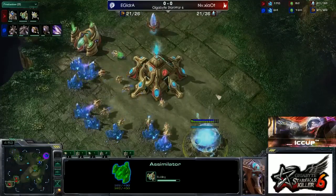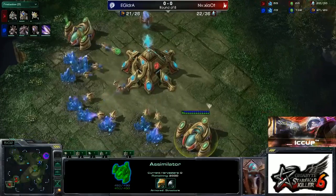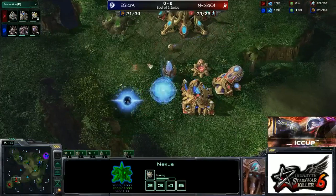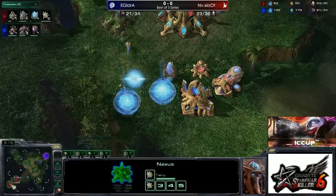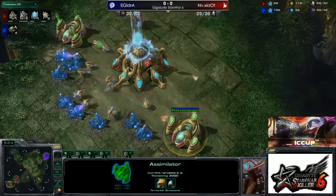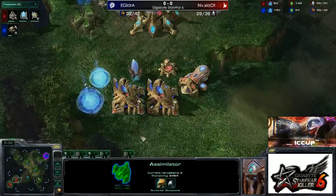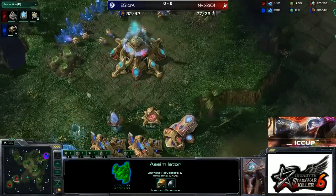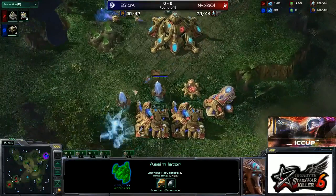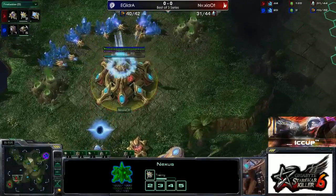Yeah, especially since he has the second assimilator already. He's going to be able to start both gases. He hasn't started mining it just yet, but most players actually wait until their cybernetics core is almost done to start that second gas — but he started it much sooner. He's going to be able to switch onto the gas any moment. I thought he was going to be going for some really high-gas strategy, and then he just waited a long time to put the probes on it. He's starting to mine that assimilator right about the same time most people start building it, so he's still going to get a little boost in his gas income. Possibly a stargate opening — phoenixes can be quite good on this big map for scouting and harassment.